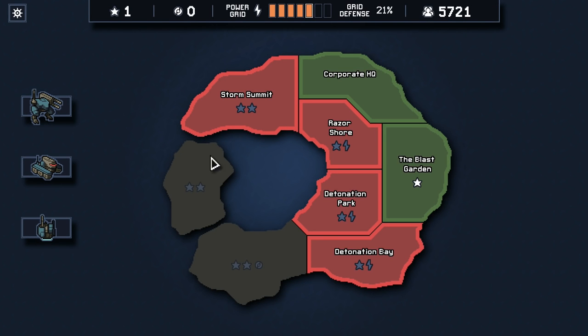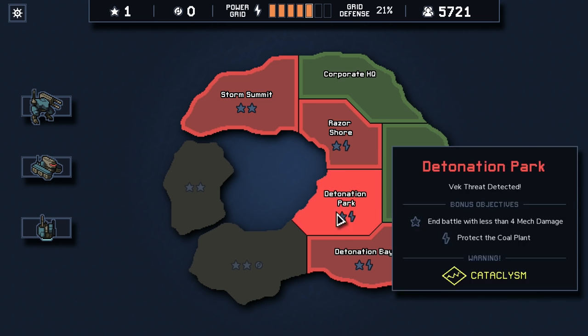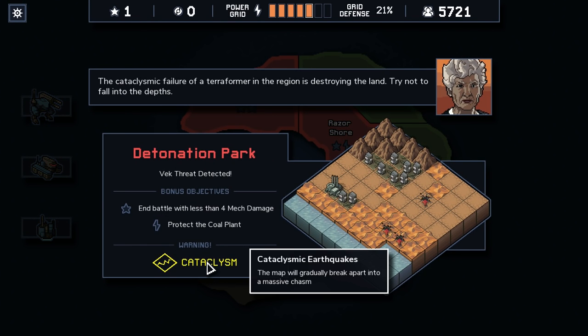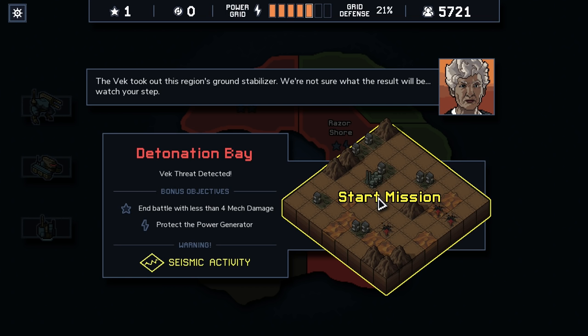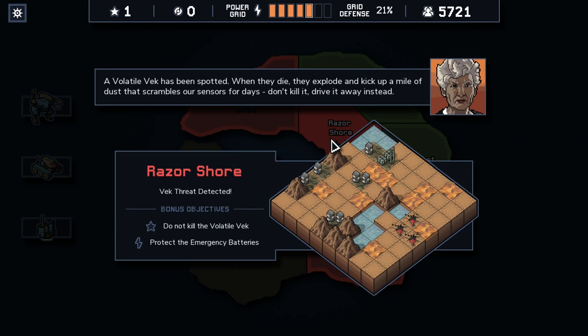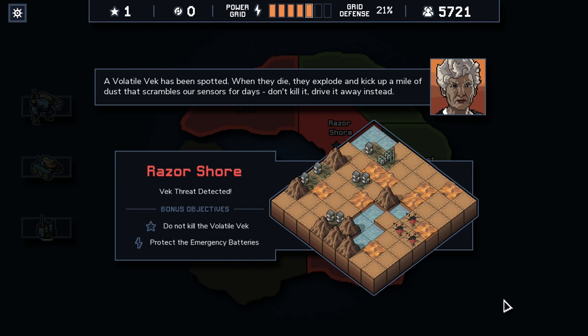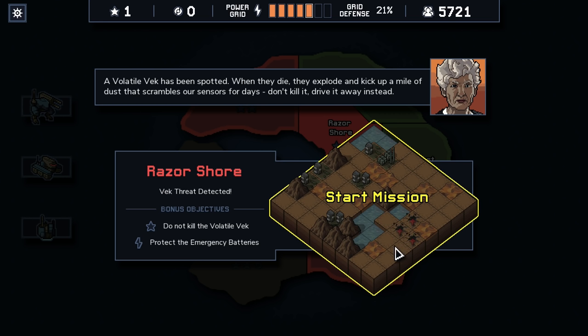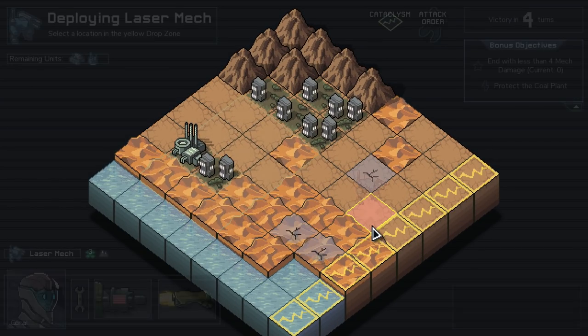Hey everybody, welcome back to Into the Breach. We're still playing as Zenith Guard mechs here, and we've got three possibilities. I'm not gonna go to Storm Summon. I'd like to bolster our power if possible. We have Detonation Bay, Detonation Park, and Razor Shore. We can use Cataclysm. This is probably pretty easy to defend, whereas this one's a little bit more in the open.